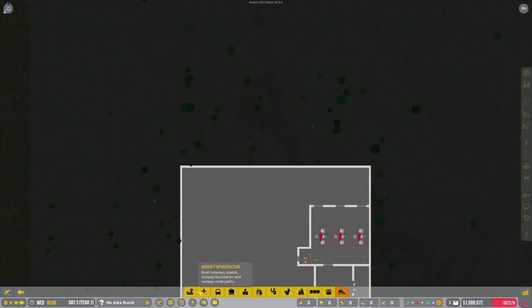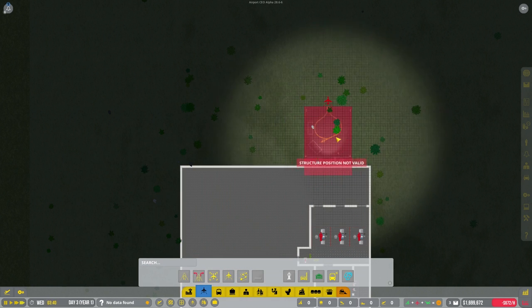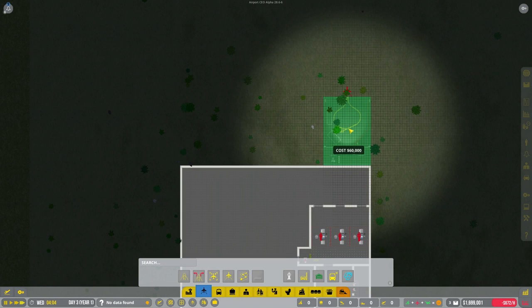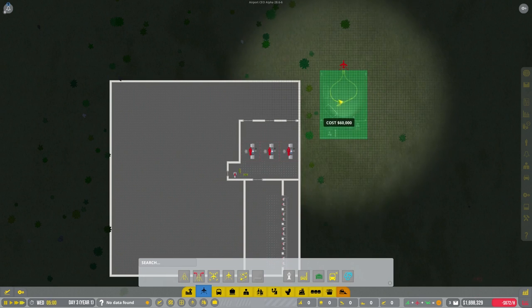The next thing we're going to do is set up the actual airport. We're going to start with a couple of plane stands, and we're going to be using the small size ones rather than the medium size - medium size are gigantic. We're using small ones because we don't have that much space on our terminal. I like this kind of tarmac look - it's asphalt - and right under the word 'cost' is actually a little road for service vehicles like refuel trucks and that sort of thing.